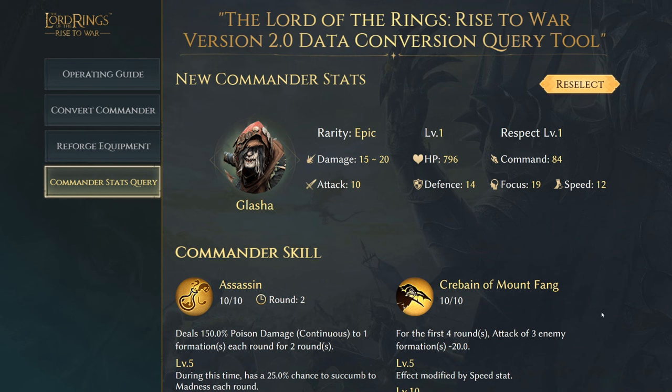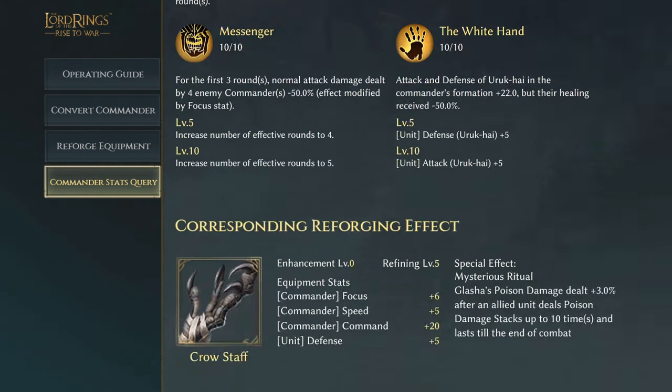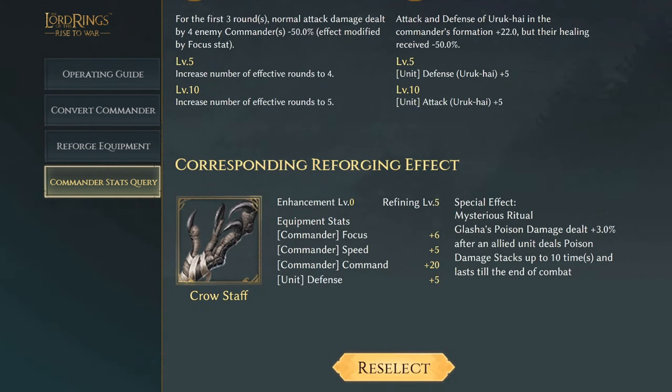Moving on to our epic rarity commanders, we have Glasha with the Crow Staff, which has commander focus plus six, commander speed plus five, commander command plus 20, and unit defense plus five. The special effect Mysterious Ritual: Glasha's poison damage will be increased by 3% after an allied unit deals poison damage. Damage stacks up to 10 times and lasts until the end of combat.